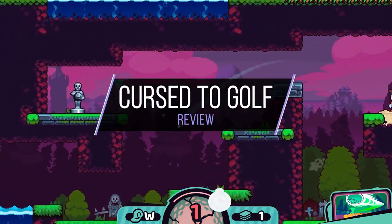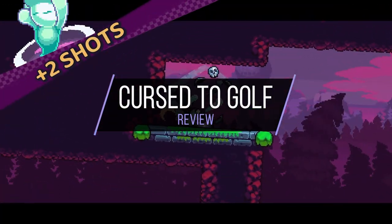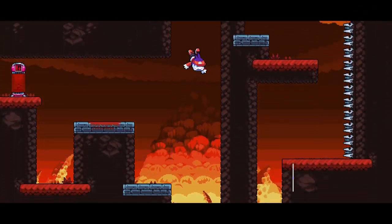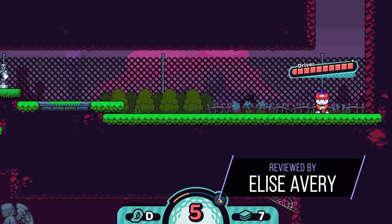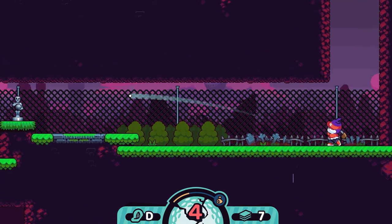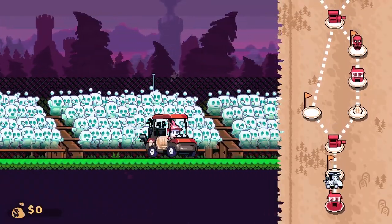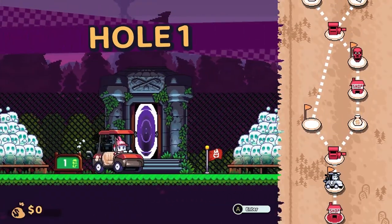Curse to Golf is a roguelite by Chuhai Labs, in which you attempt to escape golf purgatory by golfing your way through 18 supernaturally hazardous holes. You're given five turns to complete each hole, but can get more by using cards or by hitting gold or silver idols around the course. Once you complete a course, you drive your golf buggy to the next spot on the map and start again.